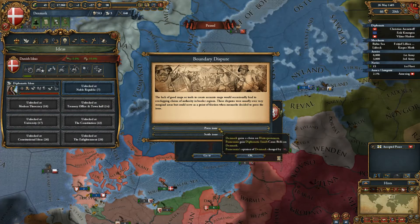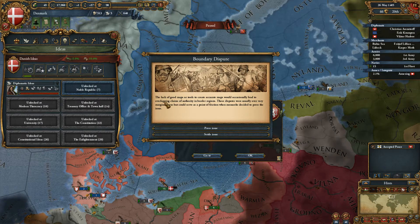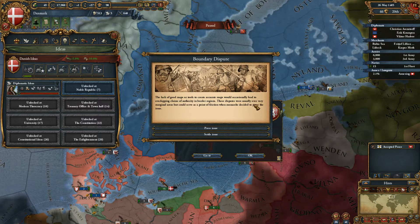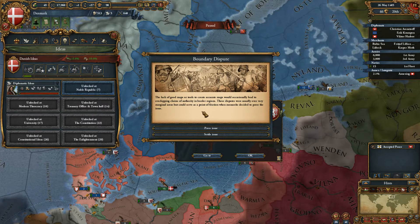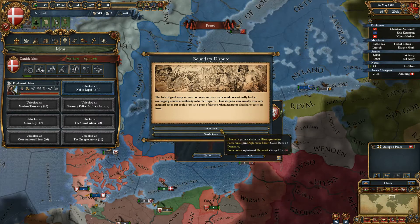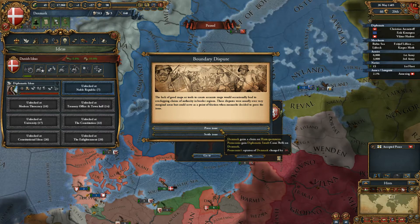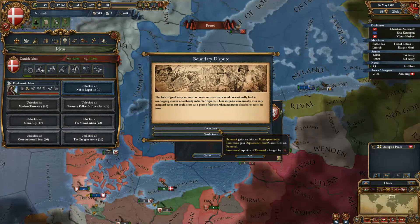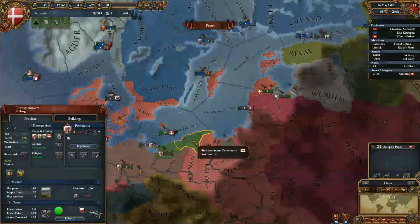There's a boundary dispute event: the lack of good maps and tools to create accurate maps would occasionally lead to overlapping claims in border regions. These disputes were over very marginal areas but could cause friction when monarchs decided to press the issue. We gain acclaim but also a diplomatic insult - we'll want a claim on that, which is fine.